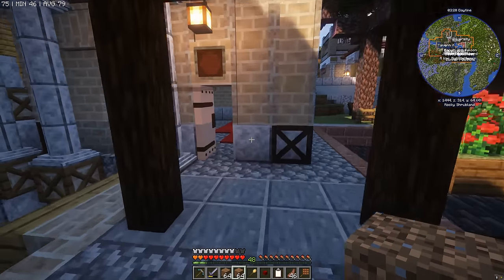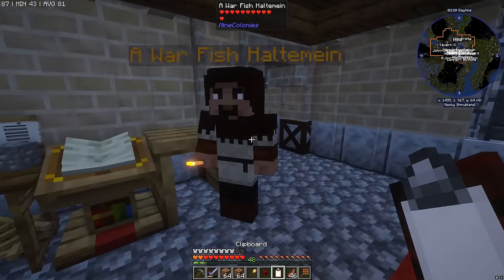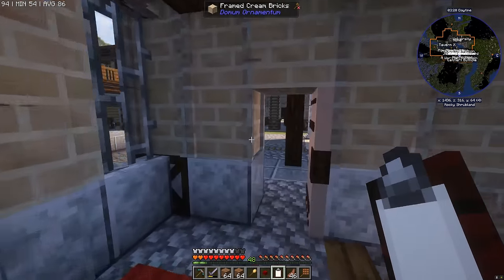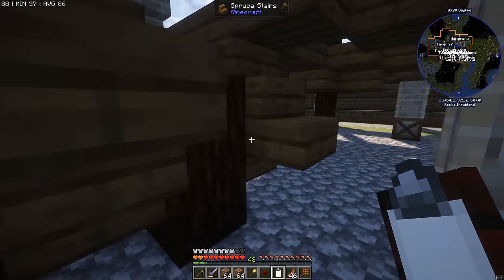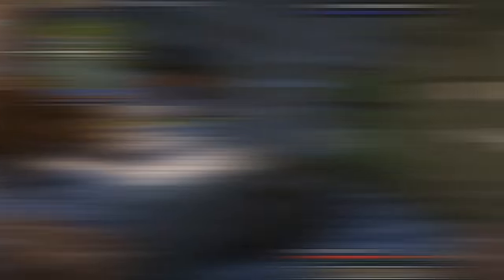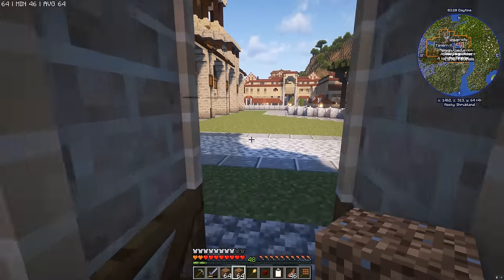We set our miner up with all the materials he needed and gave him all the scaffolding. But what does his block say? What are you looking for, bro? Signs. Oh, that's the one thing we didn't teach our carpenter how to make. So let's go and quickly give him the sign recipe, because that's the only thing holding us back now from mineral wealth.